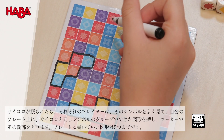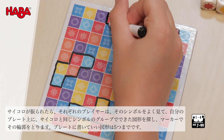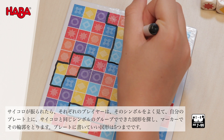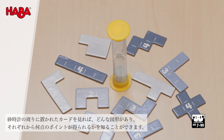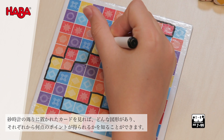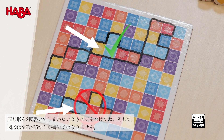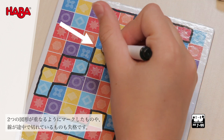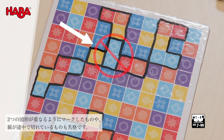Each player then races to find the rolled symbols as fives on their game board and outlines up to five of them. The tiles in the middle show which shapes are possible and how many points each is worth. Double shapes don't count and only five shapes are scored. The outlines must not overlap and only completely outlined shapes are scored.